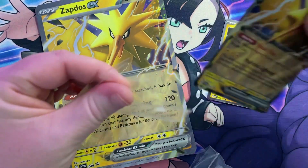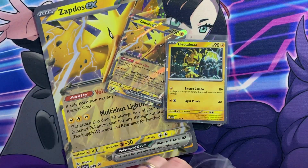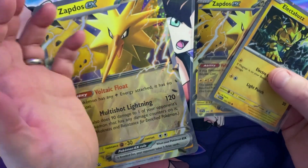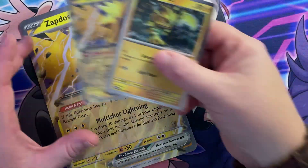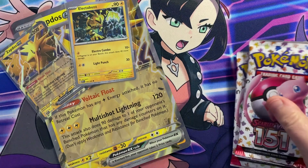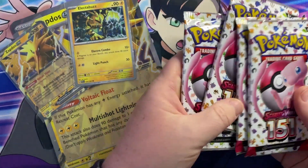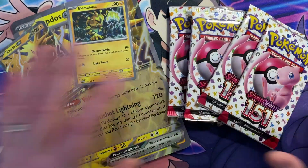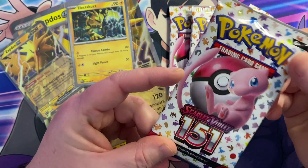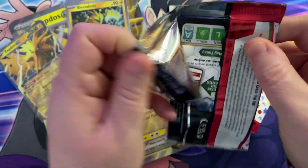How are you guys doing with 151? It's a set I'm hoping to actually try and complete. However, I have not had very much product at all, so I really need to get cracking. All I've opened is that one ETB — we were lucky, we got a couple of nice hits, but we are way behind. You only get four packs in this collection box; it was £23.99, which is full retail price. I ended up paying less because I used some loyalty points for that store.